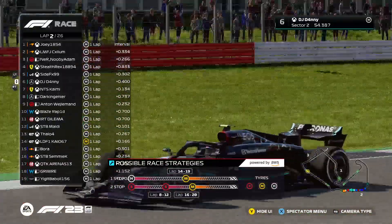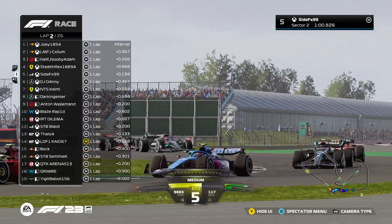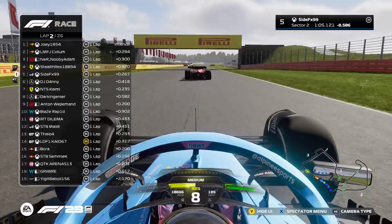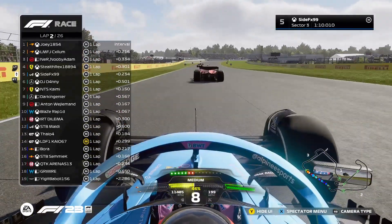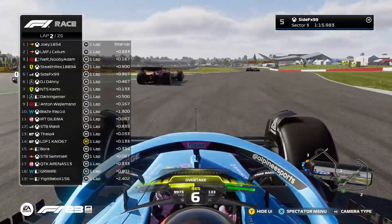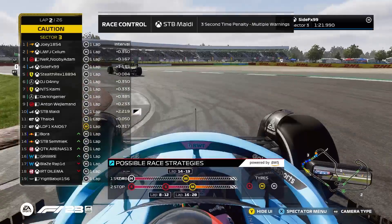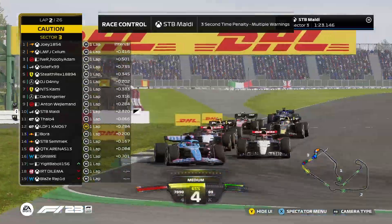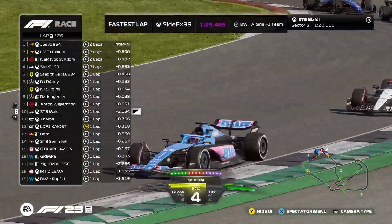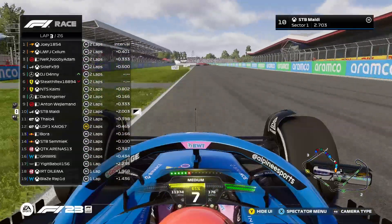I'm on the wrong Mercedes, that's why. Danny gets the position on Kami then. Stealth Rex is very close to Stealth Rex. Top three right here - very important to stay within the DRS. Because you get dragged along... Stealth Rex made a mistake and here comes Stealth Rex - this looks very familiar. Ping gets past - that's two cars in two laps. Maldi has already picked up a three-second time penalty.